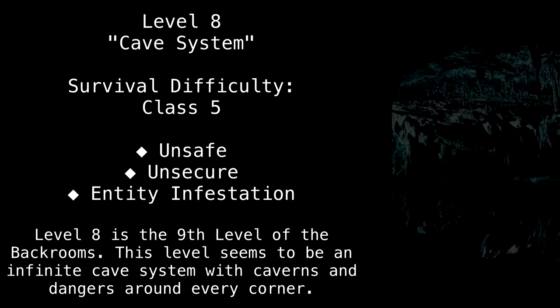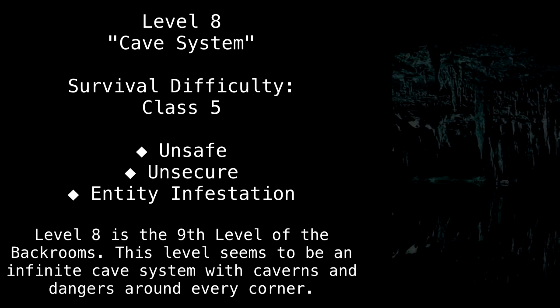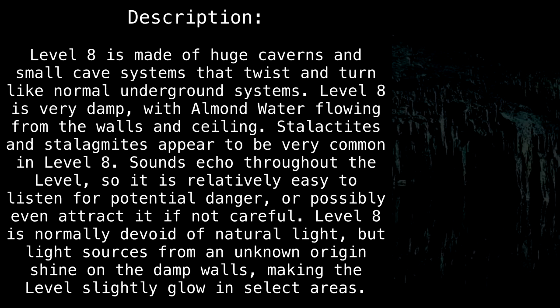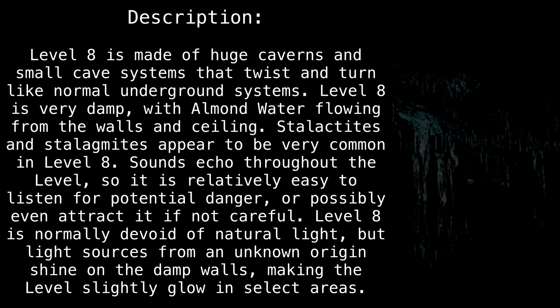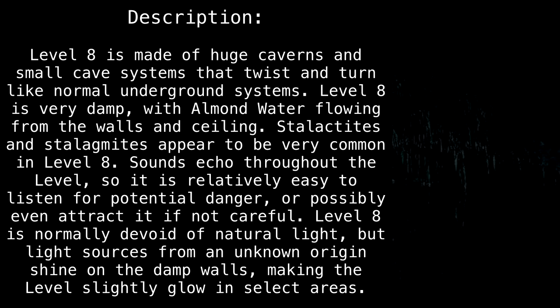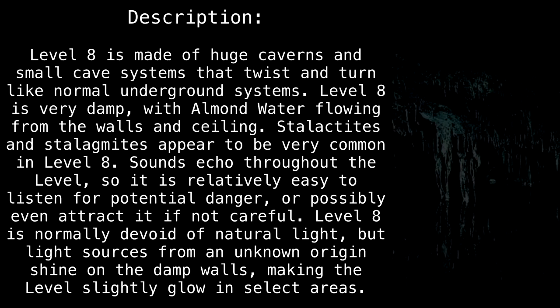This level seems to be an infinite cave system, with caverns and dangers around every corner. Level 8 is made of huge caverns and small cave systems that twist and turn like normal underground systems. Level 8 is very damp, with almond water flowing from the walls and ceiling. Stalactites and stalagmites appear to be very common in level 8.